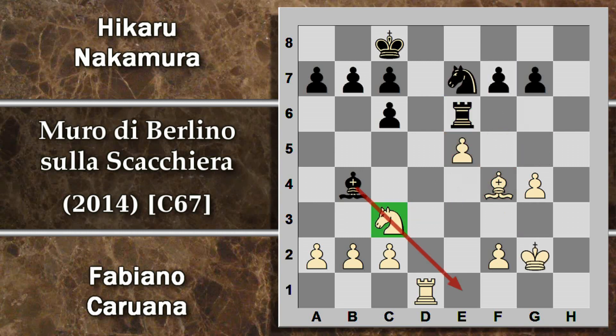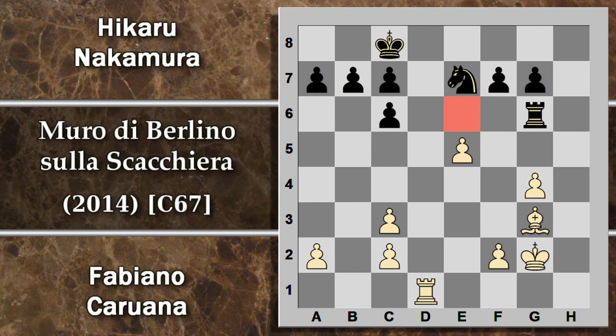Caruana lascia il cavallo dove sta e gioca invece alfiere g3, per evitare il trucchetto di cavallo g6 e prepararsi a spingere questa maggioranza di pedoni, che ora sarebbe sostenuta anche dall'alfiere. Il nero crea la debolezza sull'ala di donna cambiando il cavallo, e qui torre g6. Questa torre era un pochino in crisi, deve cercare vie di fuga. Una può essere quella di attaccare il piano g4, impedendo quindi l'immediata f4. Il bianco difende con torre d4 lasciando la torre in posizione attiva.